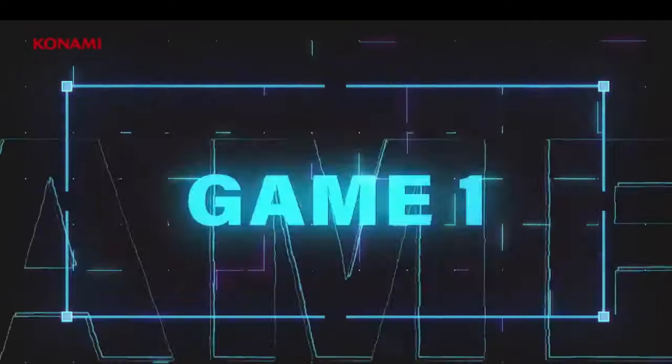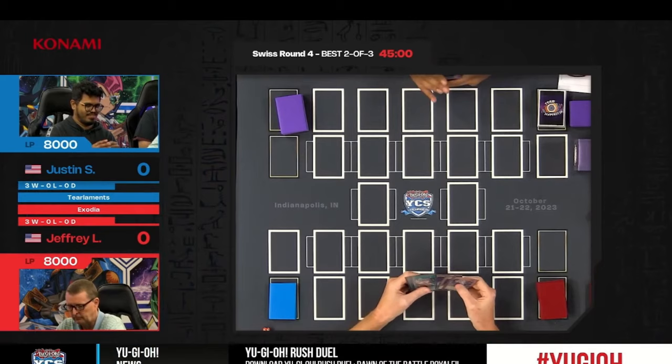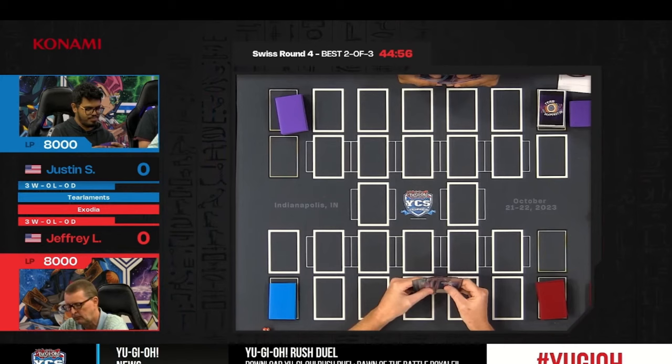Welcome to this duel. We're jumping into game one — Jeffrey has won the die roll and will go first. It's Tierlements versus Exodia. Tierlements is not known to play disruptions from the hand, so this may just let Jeffrey go all the way.